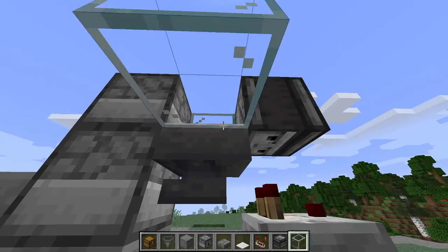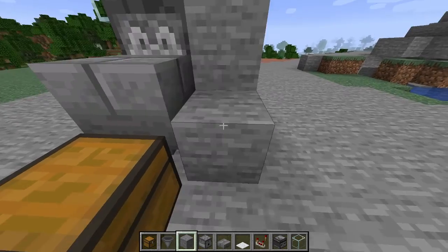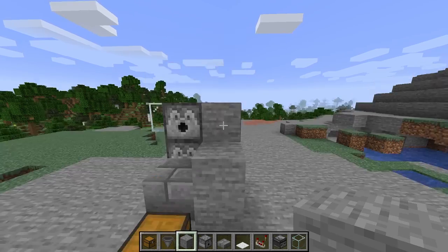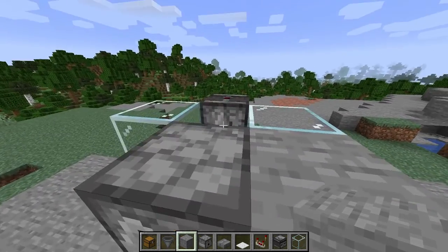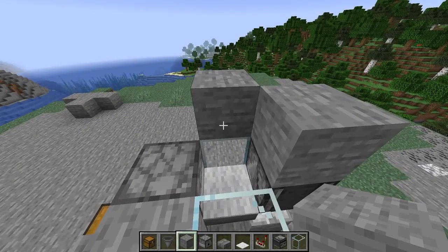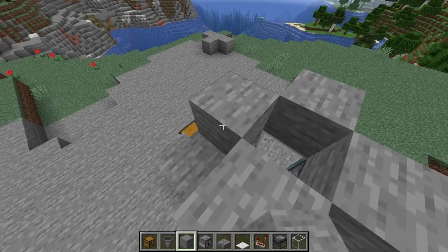And then do it on the other side as well. Now come around to the front and place your block of choice — one there and then like that, so it's a little L shape. Place another one on top, then come on top and place one up here on that observer, then one on this glass block, and then one on this glass block, and on this dispenser.